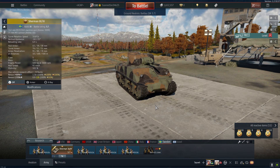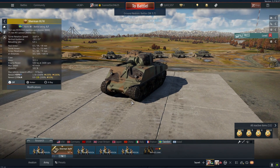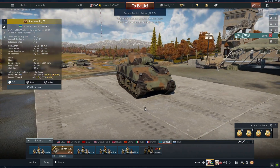In this video I am going to be talking about the Sherman 3/4. This tank is at battle rating 3.7 and costs 1,300 golden eagles. This is a new tank that just came in the most recent update at the recording of this video, La Royale.